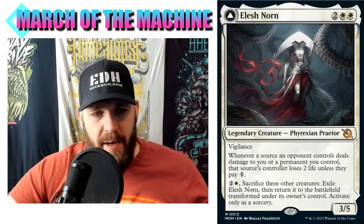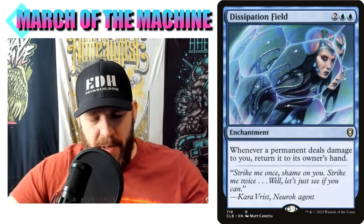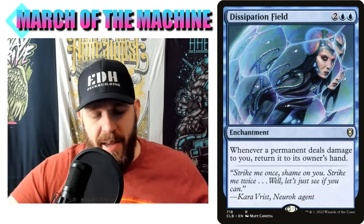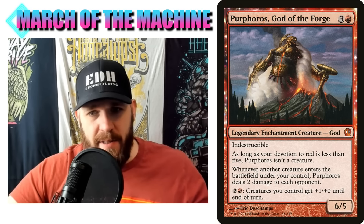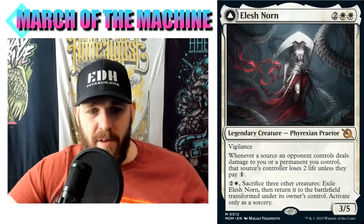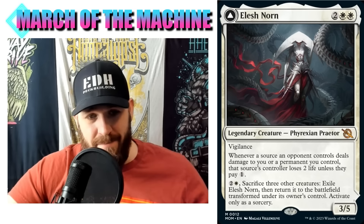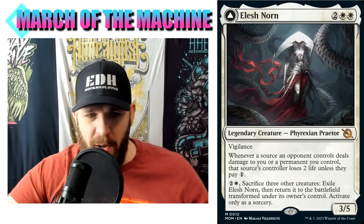That's pretty good. This is a 'source an opponent controls' trigger. Cards like Dissipation Field work similarly - I've had games where my opponent was playing a Purphoros deck, and their creatures entering the battlefield deal damage to you, which is a source an opponent controls dealing damage to you. With this Elish Norn it probably hoses a Purphoros deck - they're just losing two life and can pay one, but really people don't want to pay the one.